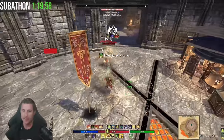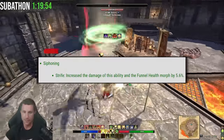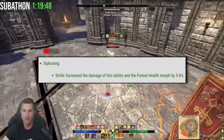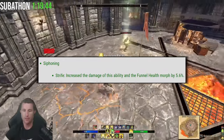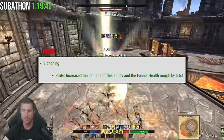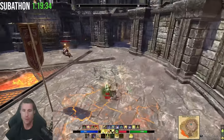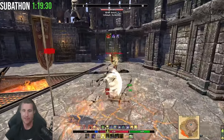The major Nightblade change I found is Strafe, the Funnel Health morph — this increases damage done by 5.6 percent. The reason this is nice is because the other morph, Swallow Soul, is commonly spammed. This gives you more group utility, and if it performs near the Swallow Soul single-player morph level, you might actually take it and have great group utility with your main spammable as a mag Nightblade.